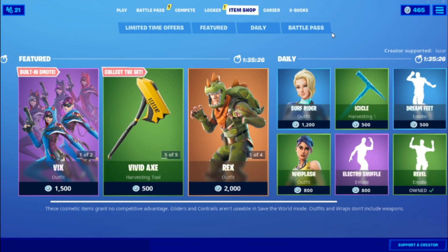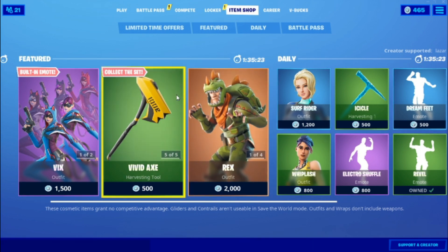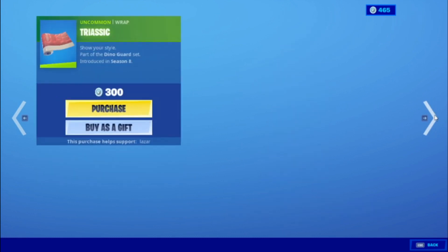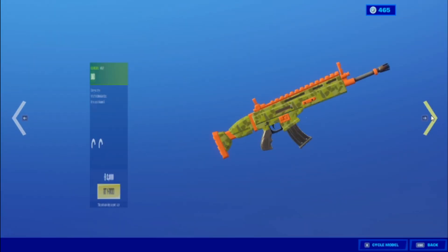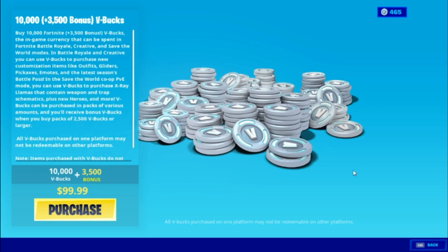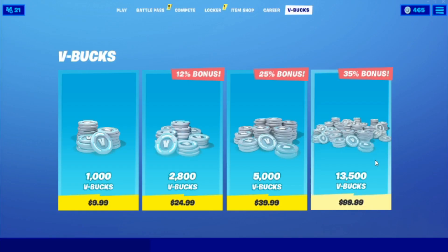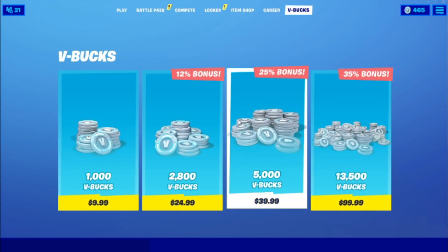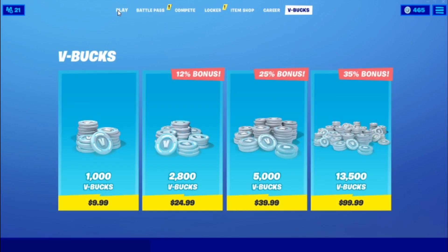In order to do this, all you gotta do is just pick a skin in the item shop. I'm gonna pick Rex. After that, press get V-Bucks for 13,000 — press pages, wait till the loading screen comes, and back out. Then 5,000 — press pages, loading screen, back out. Then 2,000 — press pages, loading screen, back out. Then 1,000 — press pages, loading screen, back out.